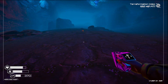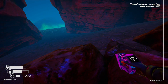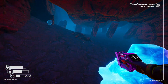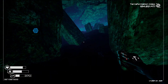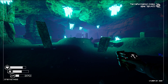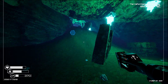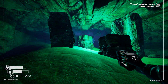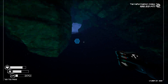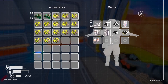Once we get the T3 ore extractor, we'll be able to mine for sulfur anywhere on the map — it's having the T3 drill that does that. We're almost out of air and I don't think I have any survival stuff on me at all, so we need to get to the crater for air.